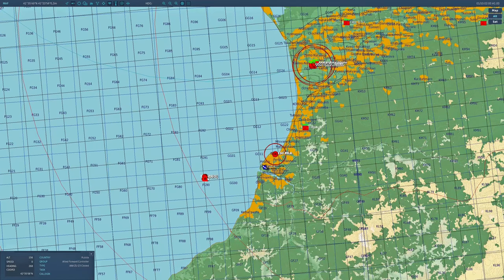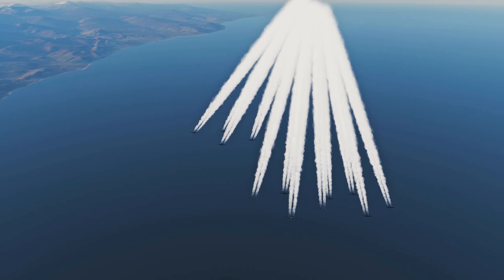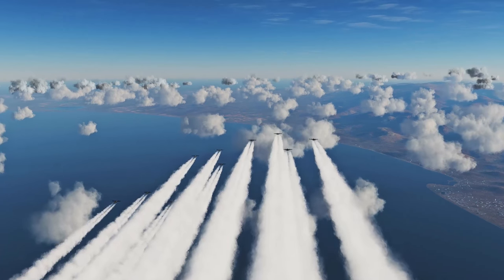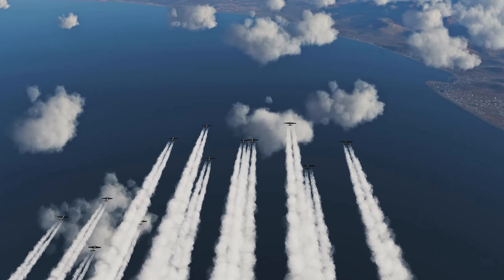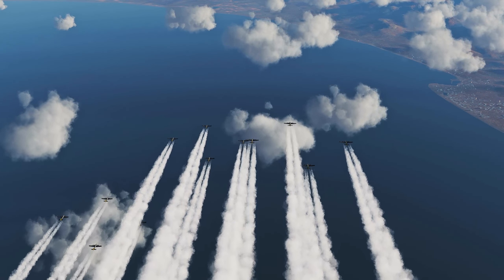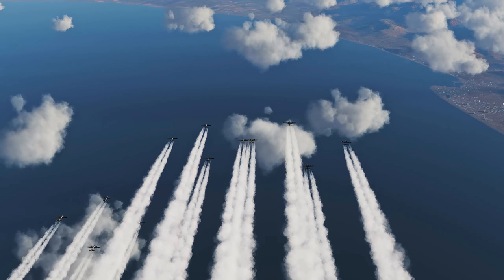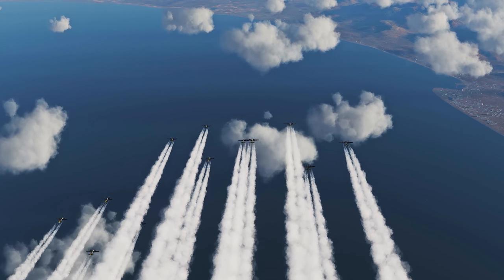We also have a number of AI units operating — for example, formations of B-17s. Here's a formation of B-17s which are inbound, AI-controlled, and I'll be vectoring various fighter assets to escort them throughout the mission. We're also using Combined Arms in addition to the World War Two assets pack, though there are a couple of things I'd say are missing from the assets pack.